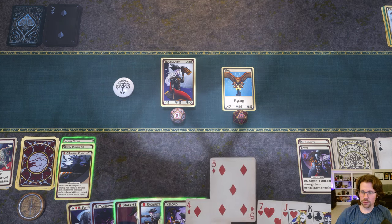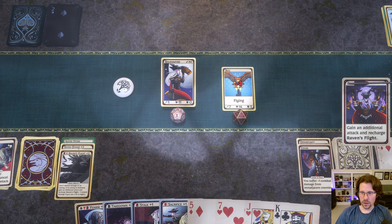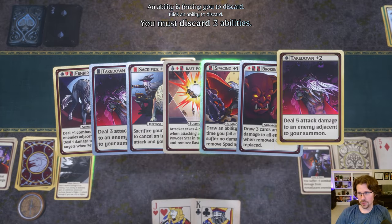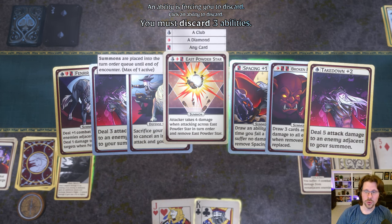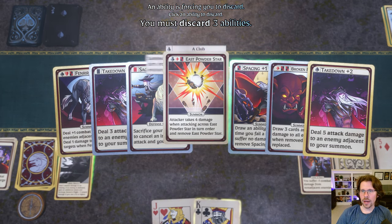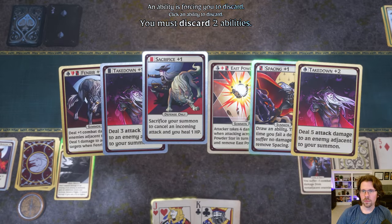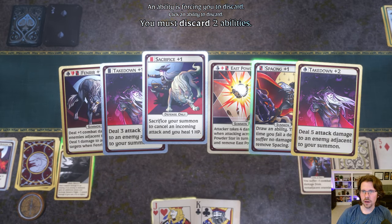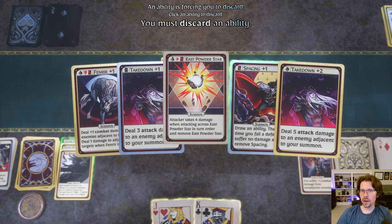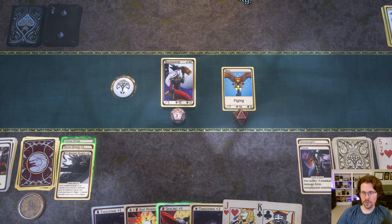We'll throw a card to cycle first, then use Stock — which draws four and discards three abilities. It's a good fallback if you need it, and it's one of the weaknesses of this deck: you always want to have a summon. So I'll definitely keep Spacing. I probably want the East Powder Star. I'm not going to need Broken Bargain right now against the boss since it's not really an AOE encounter.